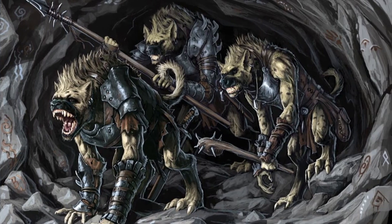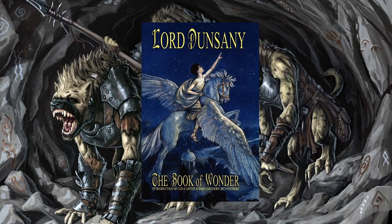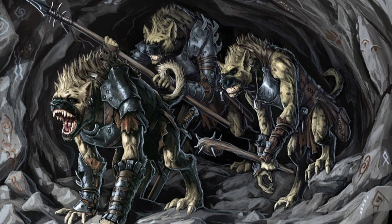Gnolls were first introduced to D&D in 1973, in book two of the OD&D white box set. Believed to be inspired by Gnolls from The Book of Wonder, a collection of Irish fantasy stories written by Lord Dunsany, Gnolls are humanoids with the head of a hyena. Back in the 70s, Gnolls had little purpose beyond just being another creature for the players to kill. Their original lore stated that Gnolls were just a cross between gnomes and trolls, a joke background relying on clever wordplay.